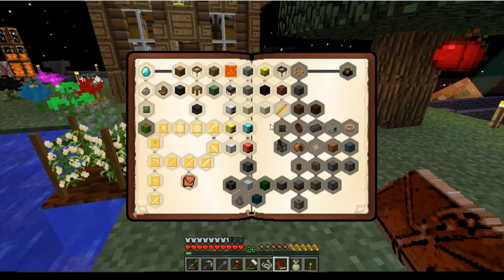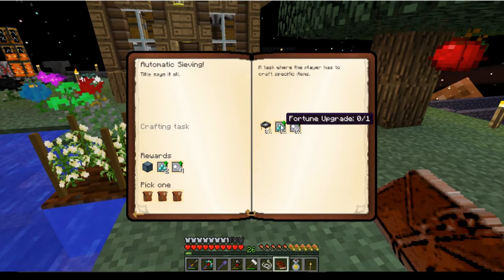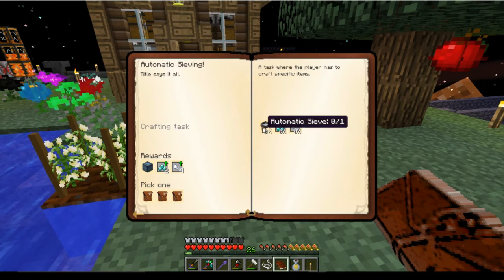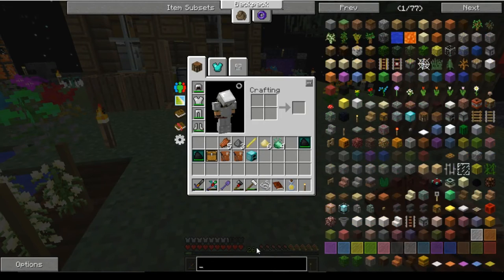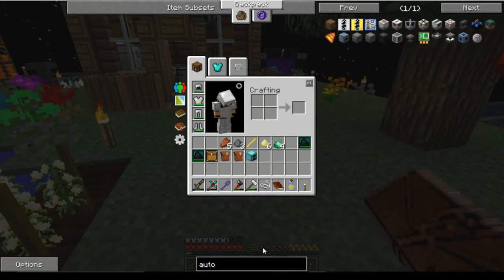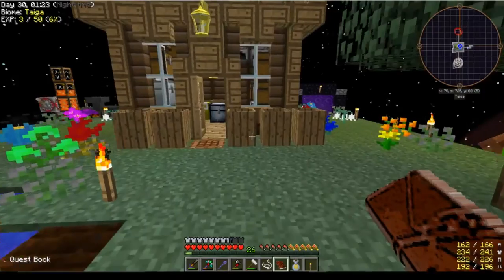Let's have a look at which quest we're going to next. The automatic sieve, fortune upgrade, speed upgrade. Automatic sieve — I'm pretty sure this is why we needed the Invar. We need Electrum gear and some Invar, which we can do.